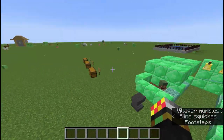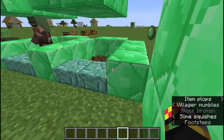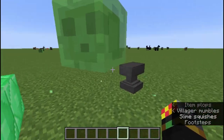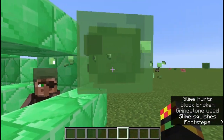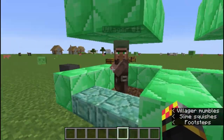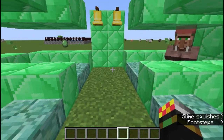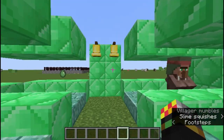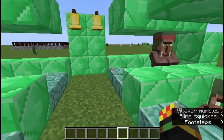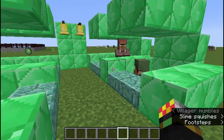Welcome everyone to a brand new Minecraft tutorial. Today we're going to be learning about how you can get really good villager trades. As you saw in my survival world, these trades included full diamond armor for like 4 emeralds - so 1 emerald each for a piece of diamond armor - which is really easy and you can achieve that with no cheats at all, just by good trading and understanding the mechanics.